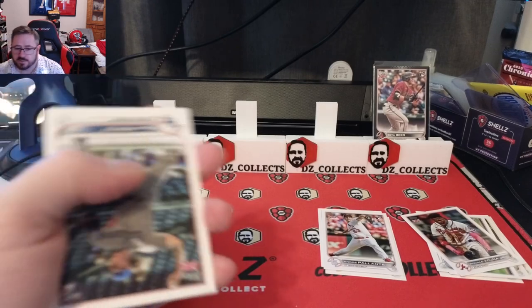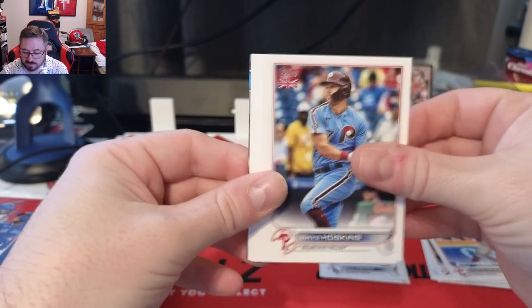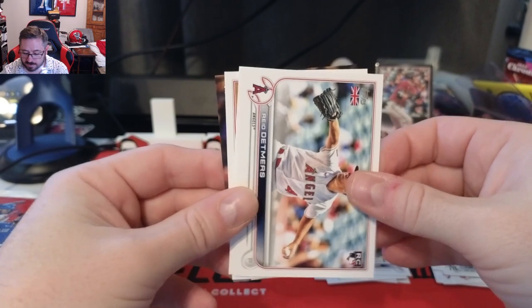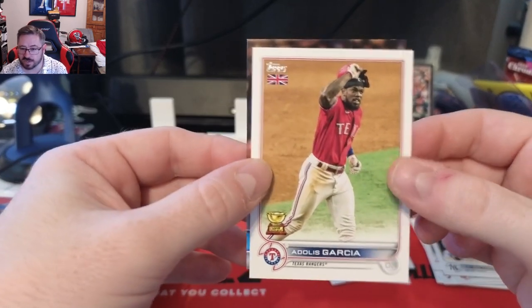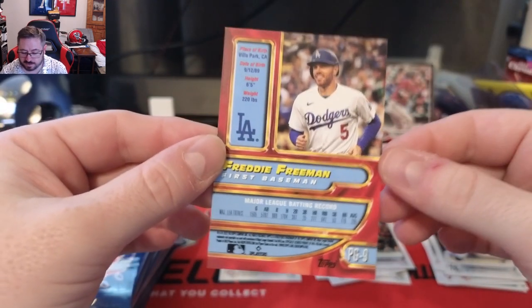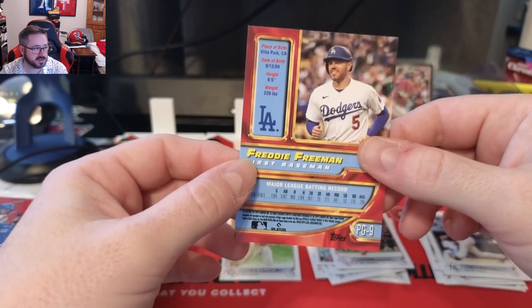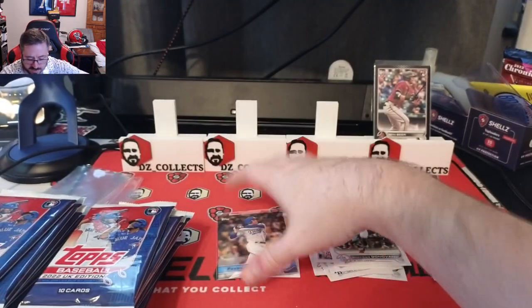The UK edition also has some different inserts we'll probably see. Pack two: Ryan Pepeo rookie, Future Stars, Tristan McKenzie, Reese Hoskins, Shane Baz rookie for the Diamondbacks, Josh Winder, Gleyber Torres for the Yankees — different photo, really cool. Reed Detmers rookie for the Angels, Brennan Donovan for the Cardinals. Adolis Garcia Gold Cup card — great playoffs for the Rangers — and a Freddie Freeman Merlin Premiere, a UK exclusive insert. Pretty cool card.